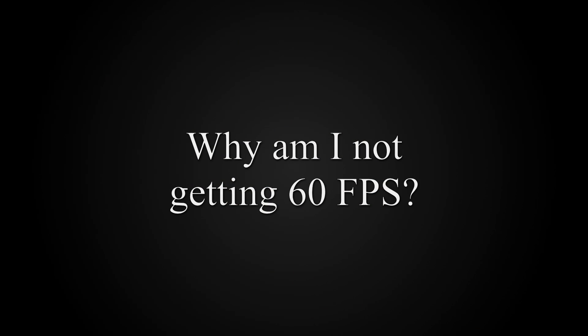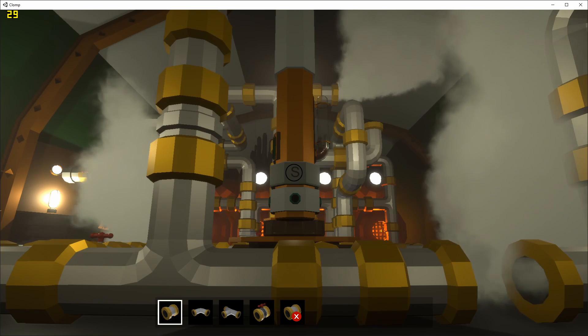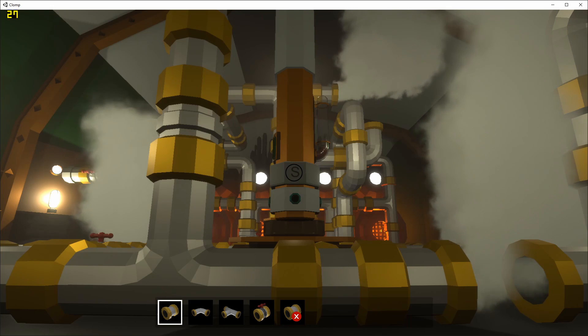Why am I not getting 60 frames per second? This is a typical scene. I'm targeting PC only and my machine is relatively up to date. At 1080p, I should be getting 60 frames per second, but I'm not. This is where I started.